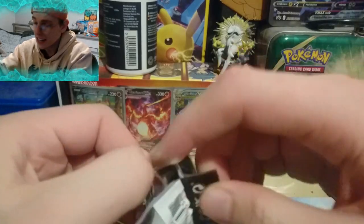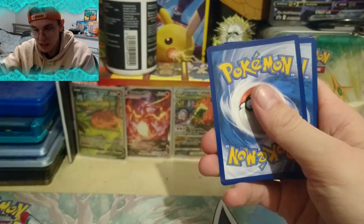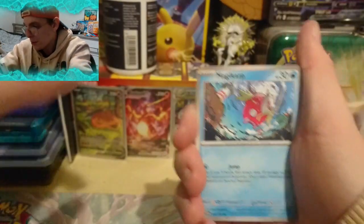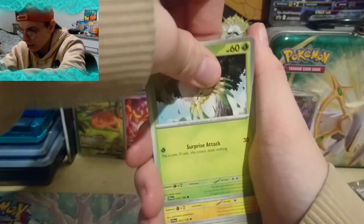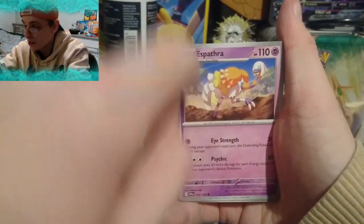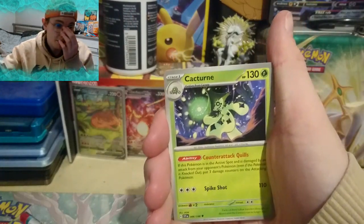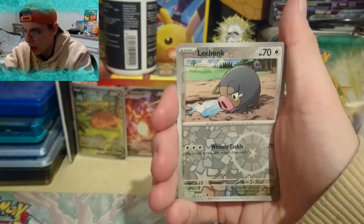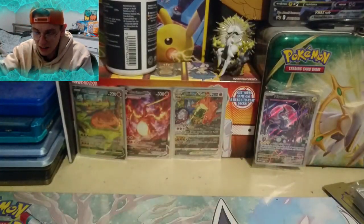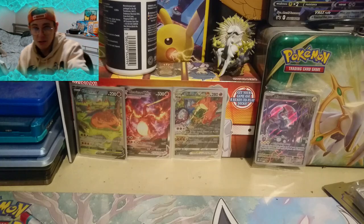Two packs down, nothing yet. But that doesn't mean we're going to get nothing at all — we're going to get something spicy in this next pack. Lightning Energy, Water Energy. Tarantula, Magnemite, Espathia, Pokemon Catcher. I hated this Pokemon — it was my own fault for getting stuck in a battle with it when I first saw it in Pokemon Violet in our playthrough. Le Chonk, Reverse Holo Rotom, and our rare is a Holo Miraidon. Three packs down, a third of the way through — not pulled anything yet, but we still have six packs to go.